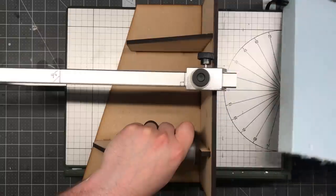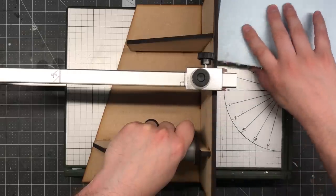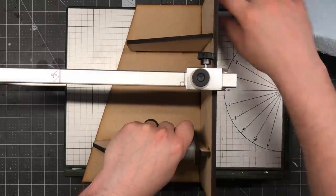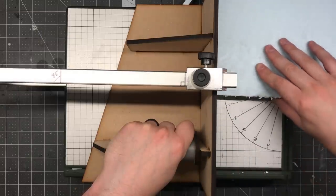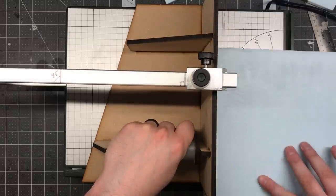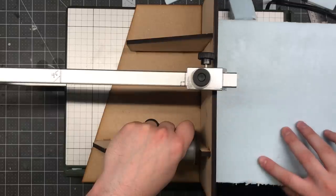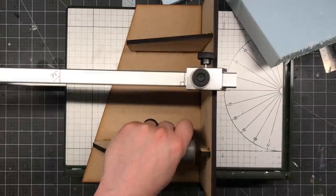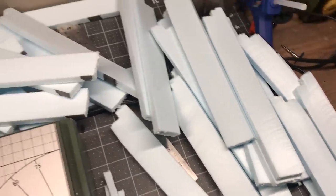This project requires a lot of individual bricks, so that means a lot of cutting on the Proxxon. The size of the bricks doesn't really matter — it can be whatever you want. For this particular build, I made my bricks three eighths of an inch thick or wide by three quarters of an inch long. Just make sure that whatever the width of the brick is, the length is twice that, so that two bricks high is the same as one brick long.